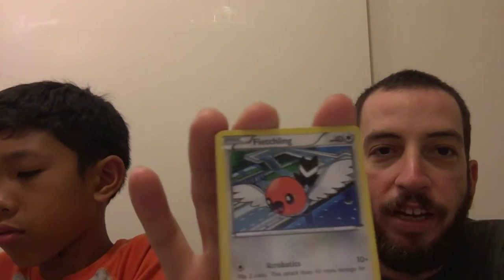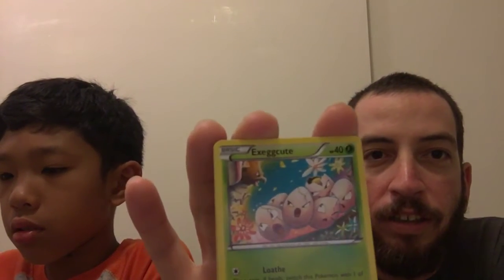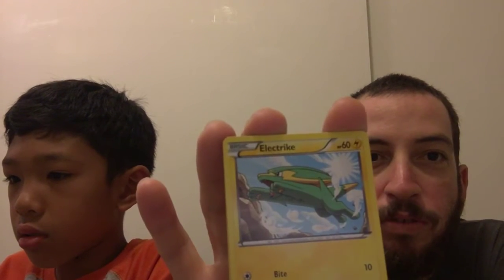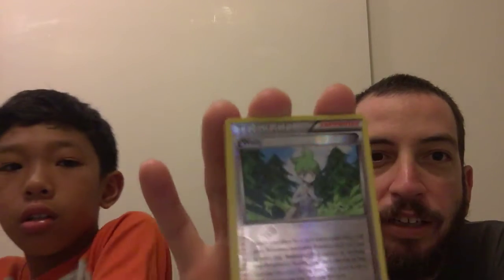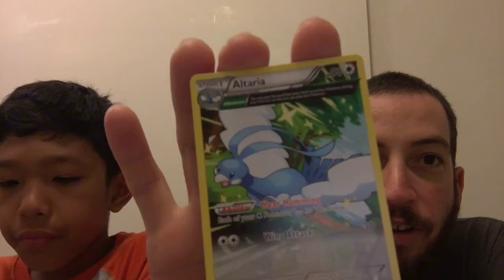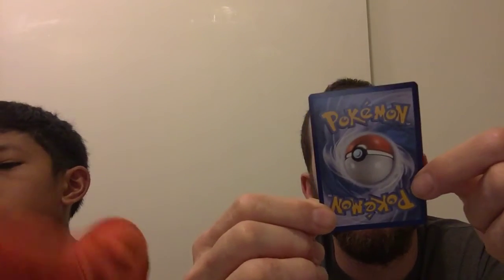Starting this off, we've got Dustox, Trainer, Togetic, Exeggcute, Bagon, Swablu, Electrike, Trainer holographic, and an Altaria. Nice artwork — bet it's not super shiny, but that one's been super cool.